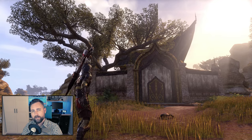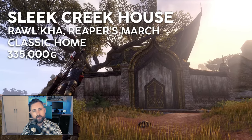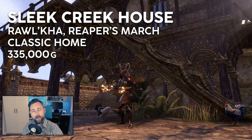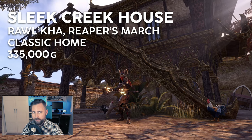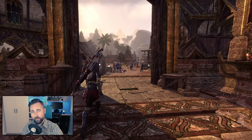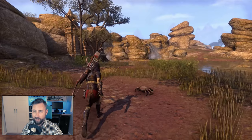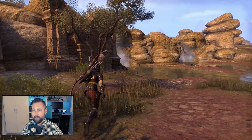Another new addition to my top five, and probably the one that was most called out in the comments of my first video, is the Sleek Creek House in Rawl'kha. You guys let me know loud and clear that I may have missed the mark on this one, but I'm happy to say that Sleek Creek is probably the highest utility medium house in the game. It'll cost you 335,000 gold, but it gives you access to Rawl'kha, which is probably one of the best designed cities in the base game. It also provides immediate access to an Outlaw's Den with no pesky guards along the way.